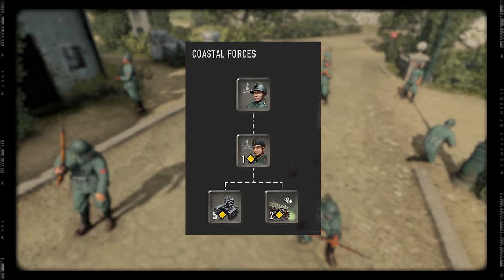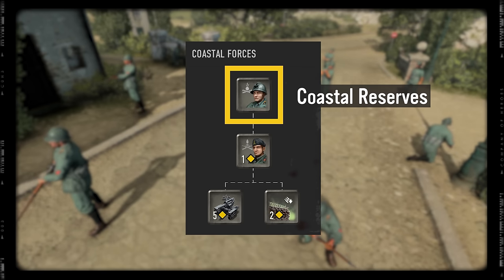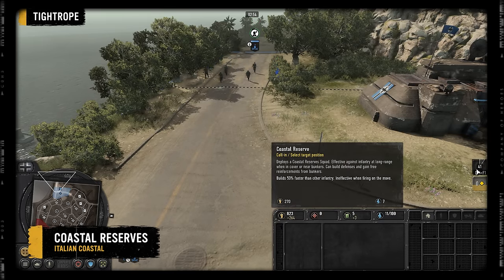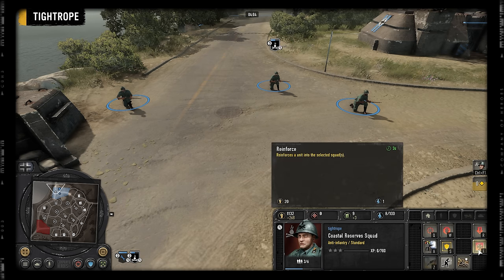Examining the Coastal Forces half of the battle group first, you can immediately select the new Coastal Reserves squad. They are a call-in costing 270 manpower and 7 population. Coastal Reserves are a 6-man squad with 80 health each and are very cheap to reinforce at just 20 manpower per model.